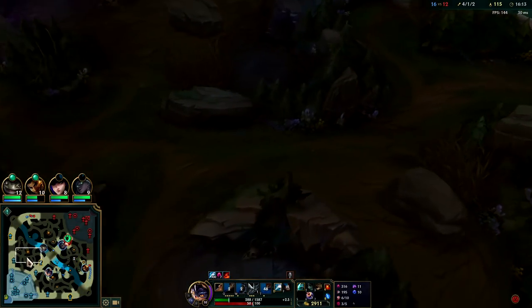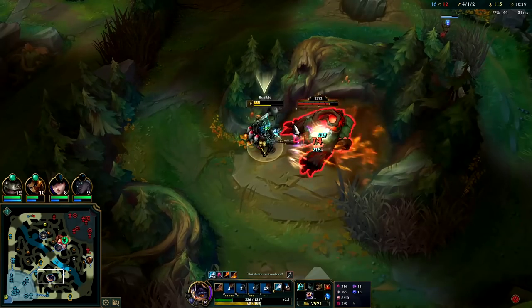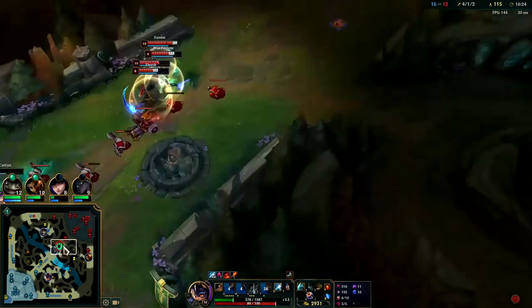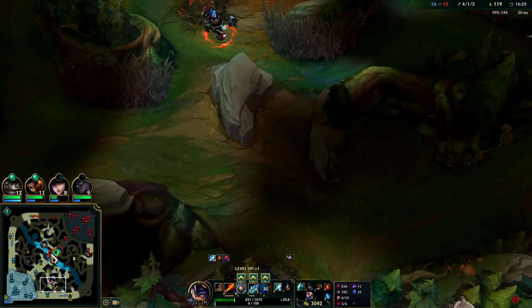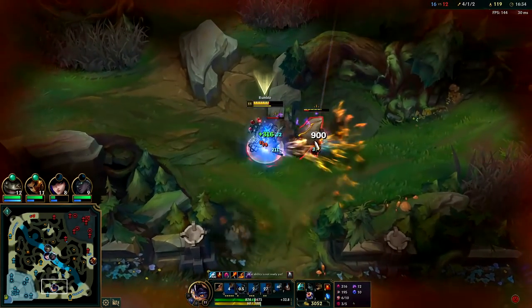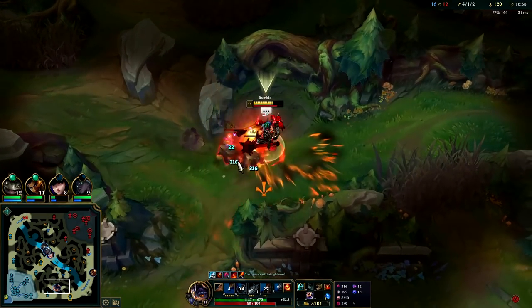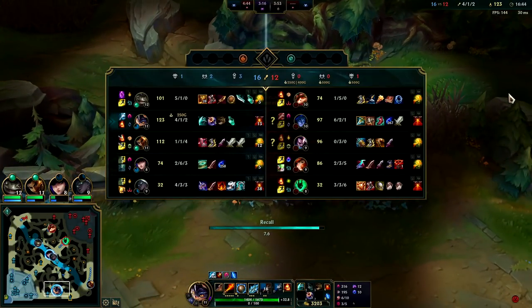We'll grab our red and sweep through our top side. We can get all of our health back — actually, I need a reset. I kind of wanted to grab top so my teammates didn't steal it but I'm sitting on so much gold it makes sense to just recall. Plus, once I have Hourglass they can't threaten me — I can Hourglass the Yasuo tornado, the Thresh hook, the Miss Fortune R, the Kane R — I can negate all of their kill options.